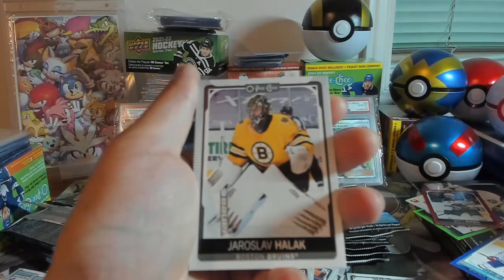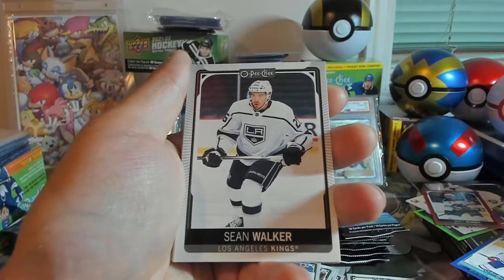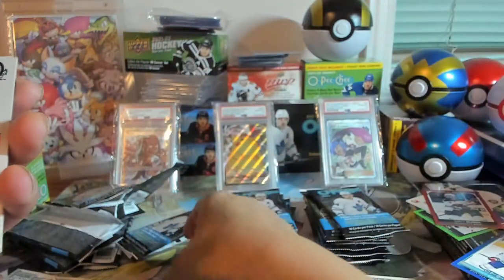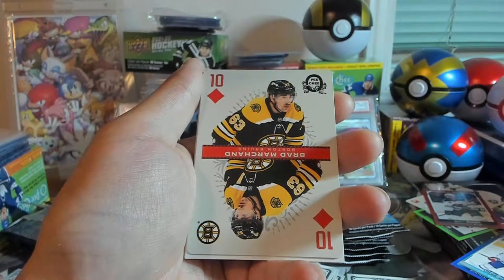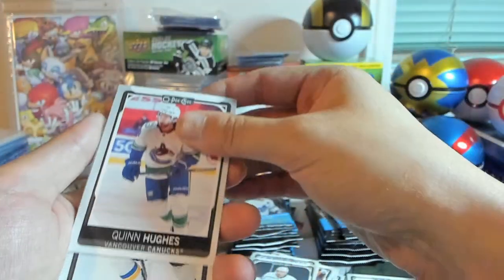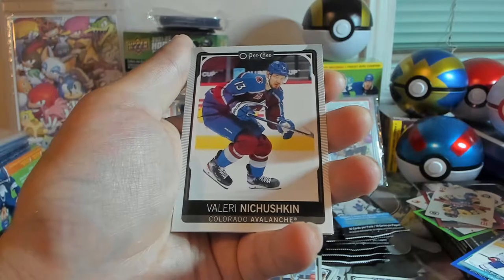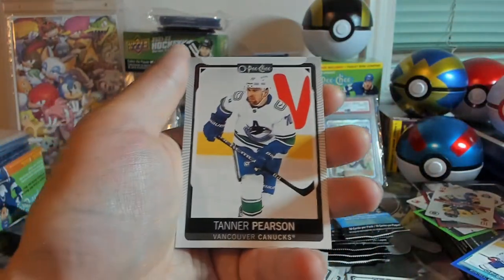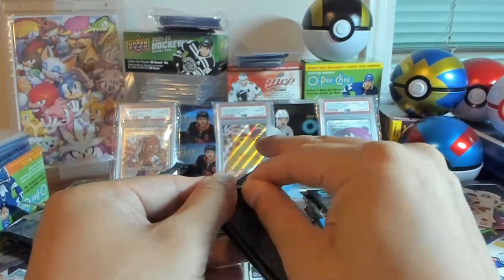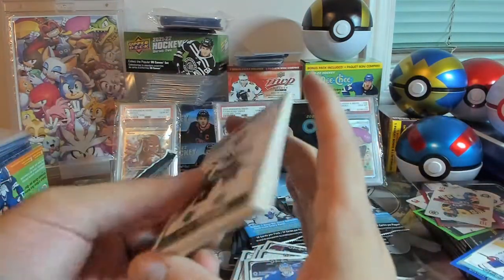We've got Jaroslav Halak, Tyler Bozak, Sean Walker, Jacob Silfverberg Retro. Here's our next playing card — Brad Marchand — I've actually pulled this one before. Quinn Hughes, Zach Sanford, Valeri Nichushkin, Tanner Pearson, and Andrei Vasilevskiy. I think that's that — we've only been excited for the Caulfield pull so far, just kind of sad, hoping for something better.